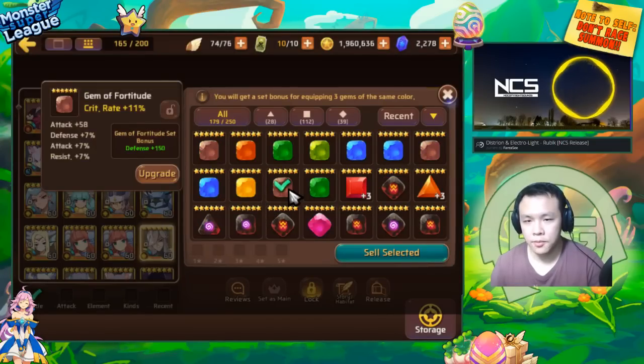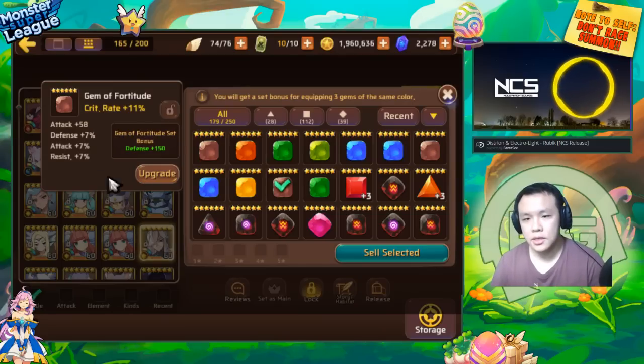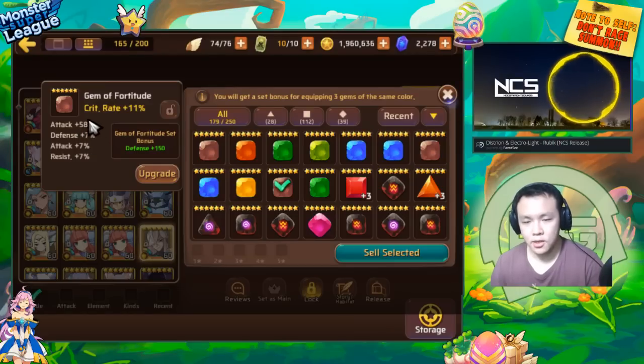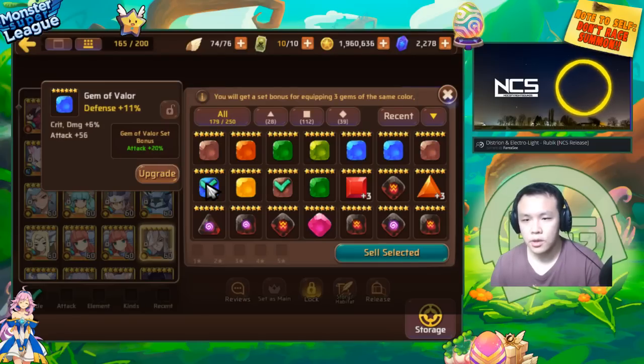I think I kept a pretty good gem for a progressing player. This is a gem of Fortitude. Fortitude gives a pretty shitty set bonus of a flat 150 defense, not really worth considering. However, this gem comes with four substats at level one and they're pretty decent — it's a crit rate gem, it has resist, it has attack, it has defense. It has one flat attack which is not too nice, but still pretty good. If you power this up to plus 12, you'll have four rolls into any of these four substats.